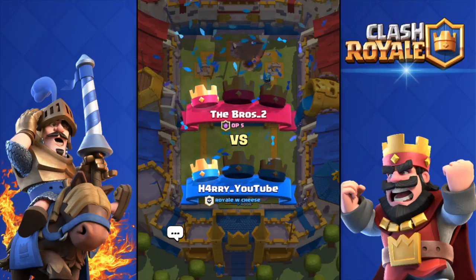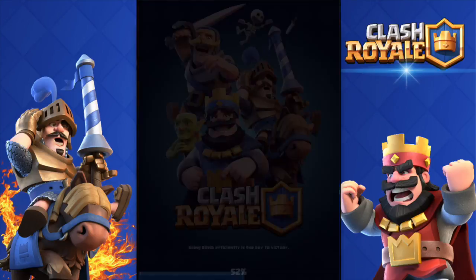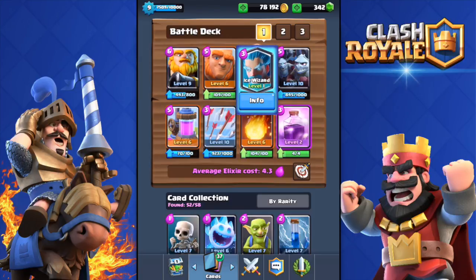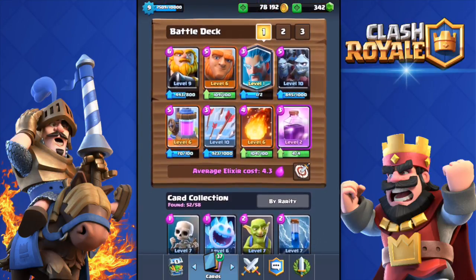I caught him off guard — he was relaxing thinking he was winning one-to-zero, but he got the defeat in the end. This is the deck I was using: Double Giants. If you don't have the Ice Wizard, you can use any card you want — Goblins, Barbarians, Valkyrie, Minion Horde. Rage Spell, Fireball, Arrows, and Collector — the basic stuff. 4.3 average elixir cost. To be honest, this deck did not require any skill; it was super easy to win. It required no strategy at all. Thank you very much for watching — if you enjoyed, drop a like, subscribe if you haven't, and see you in the next one.